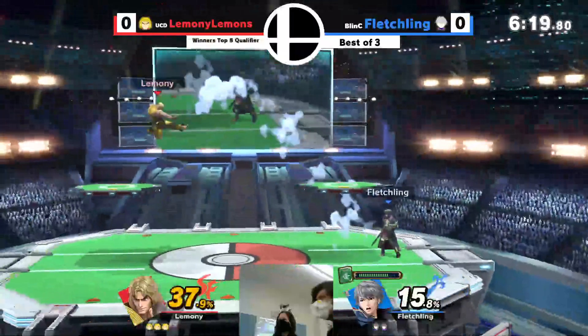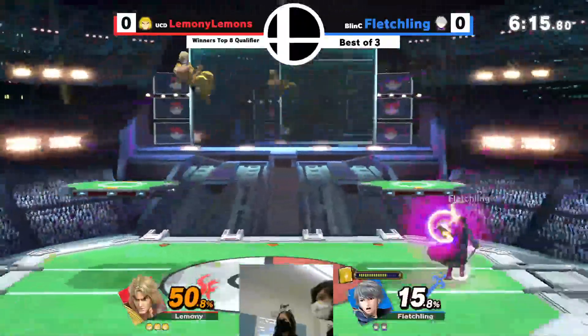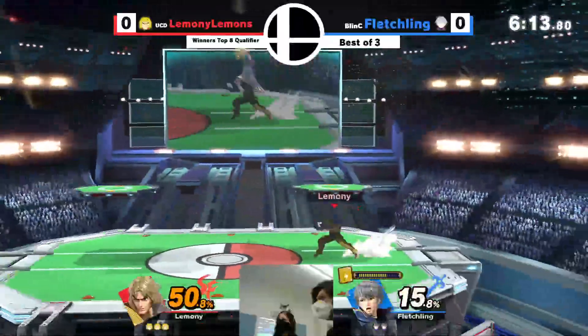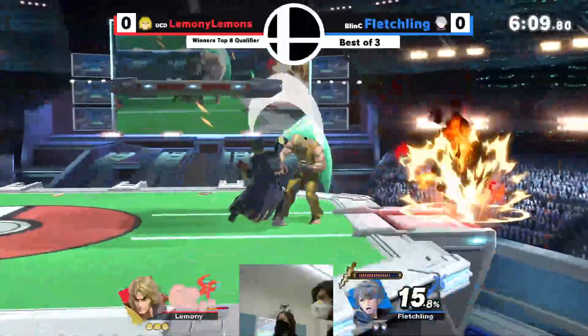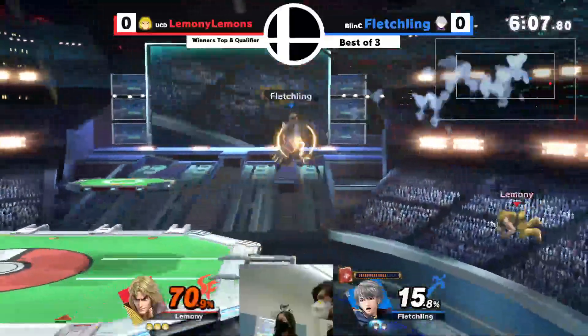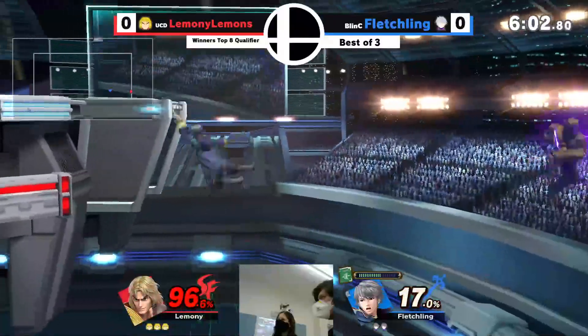Nice jab to get pressure off. She has Arc Thunder on her — very good for shield pressure. But the ops were still on. It worked. Nice jab to call the roll. Nice nair — if he hits more nair... I think he's done.